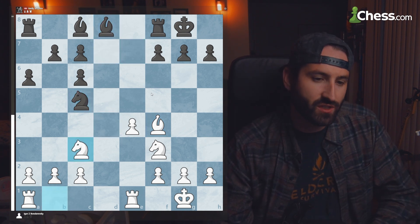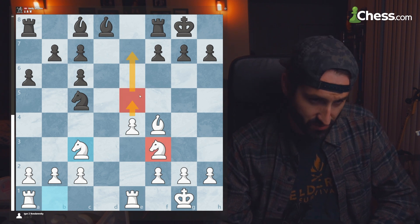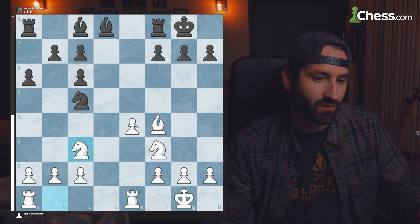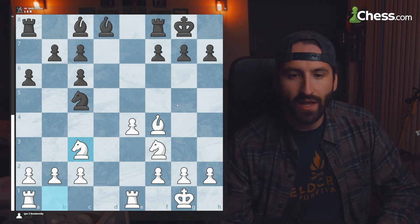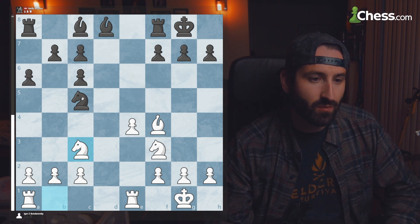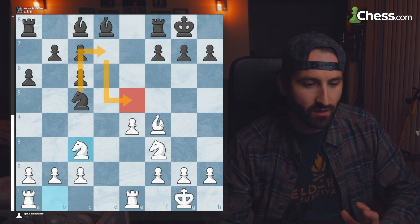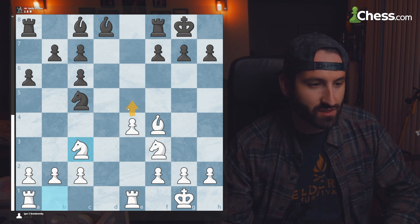In this position, these two knights are supporting a central passed pawn pushing toward the center, which is a big problem for black, as this passed pawn is going to wreak havoc in the middle and end stages of the game. Black needs to get its bishops into the game and possibly get a knight over to e5 or e6 to stop the advancement of this e4 pawn.